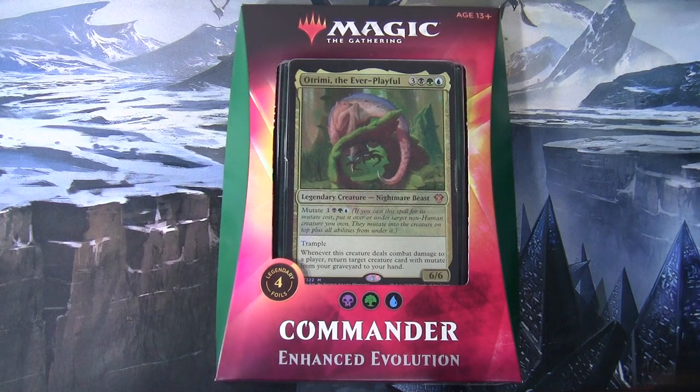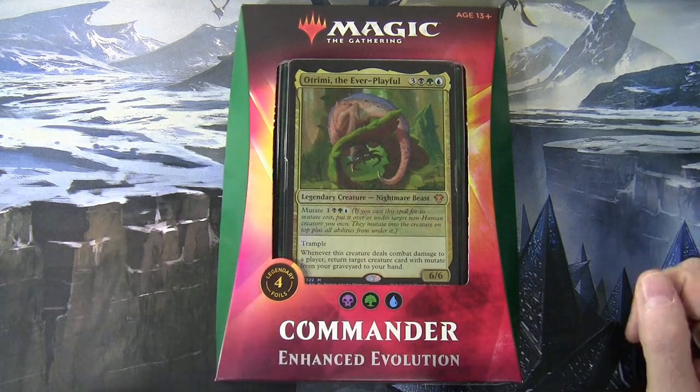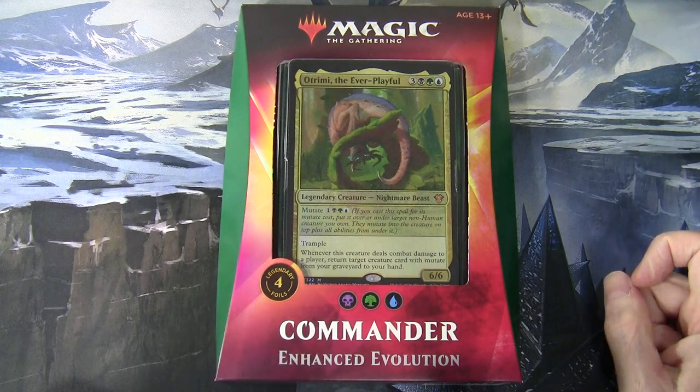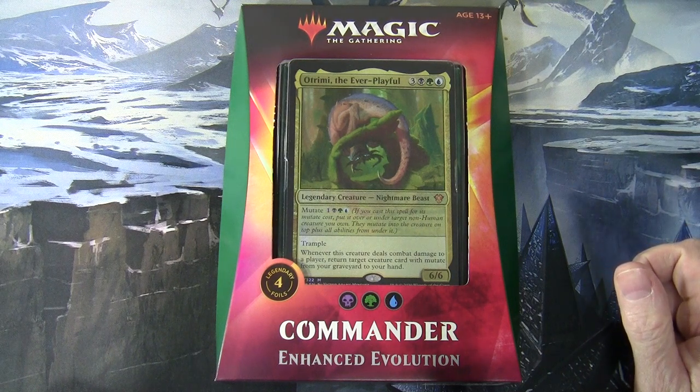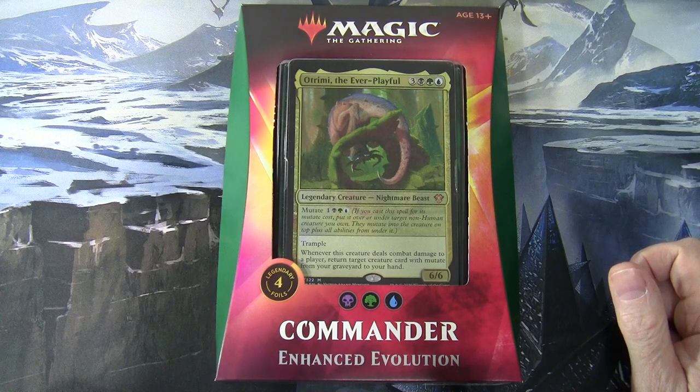Hello and welcome to another Magic the Gathering unboxing. We're on the final fifth deck of these five decks for the most recent Commander product — Commander 2020, which ties in with the Ikoria set release. This particular one is the black-green-blue deck headed up by Otrimi the Ever Playful, and the deck is called Enhanced Evolution.